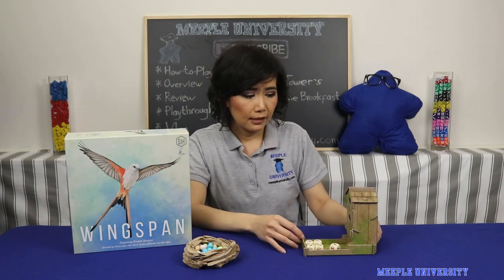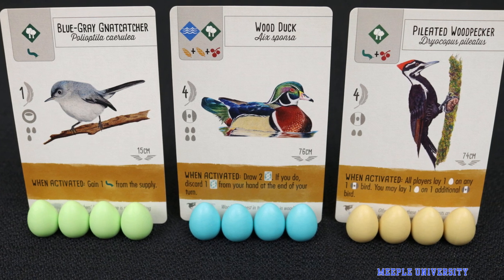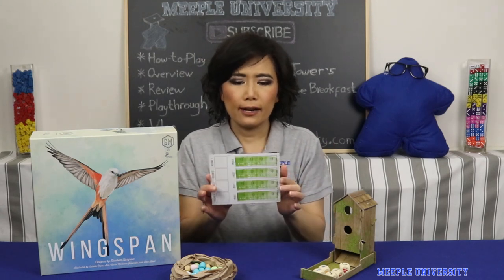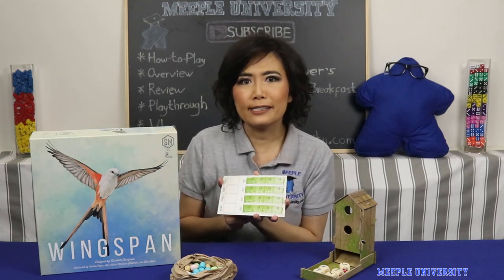That's the only thing, but the components are just amazing. The bird cards — there are 170 different birds, all unique with different powers and a little bit of information about each bird. It feels like pretty much all the components look so good. The card trays are the only thing that feels, compared to the rest of the components, like the least pretty — but it's not even really a criticism. Everything is just so good. By the way, we do a how-to-assemble-dice-tower video for these dice towers, so check that out. It's not as hard as Ikea — it's really simple to put together.